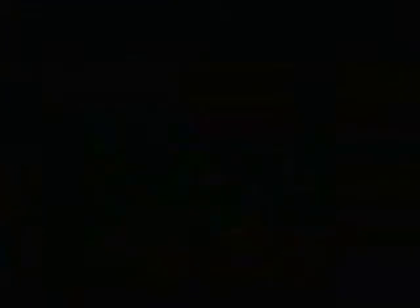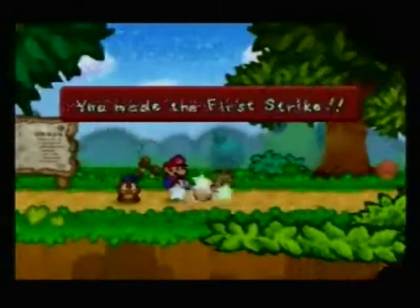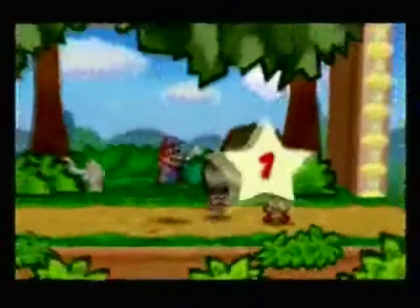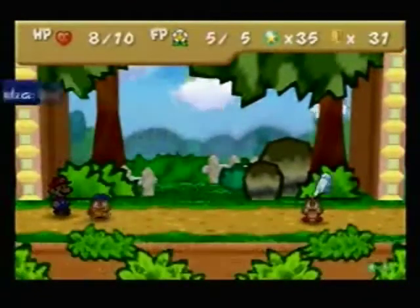I will show off the Tattle a few times. And we get a Mushroom — nice. Another Goomba — good place to show off the Tattle, especially since we have another Goomba there. So we'll jump and take that first Goomba out. And since you already saw Head Bonk, we'll go ahead and Tattle this Goomba.